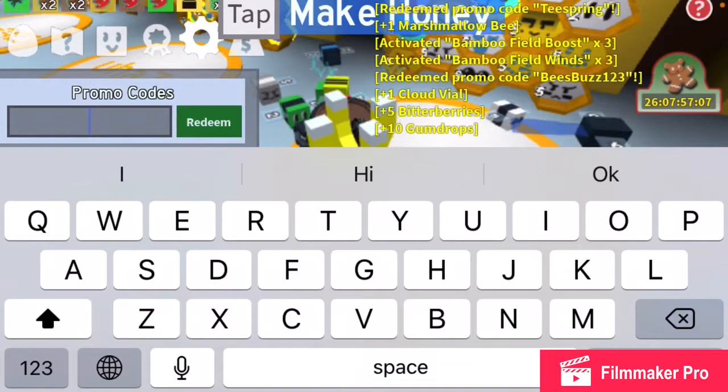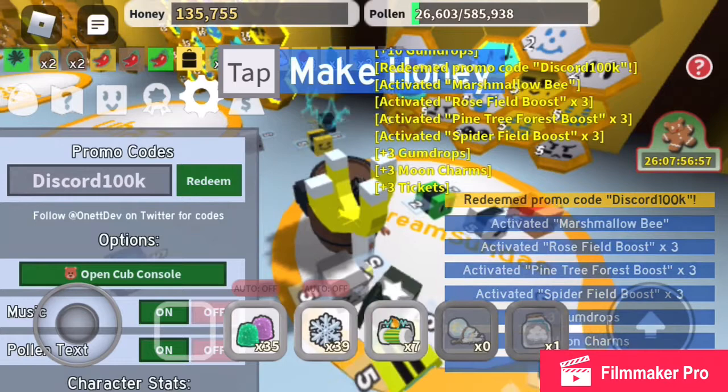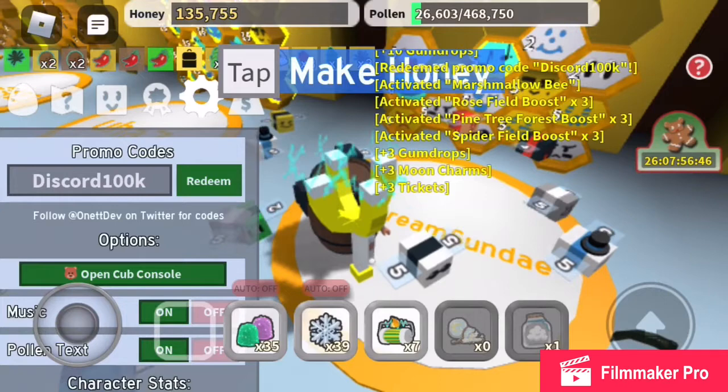Next is 'Discord100k.' Nice! I got an activated marshmallow bee, a rose field boost, pine tree forest boost, spider field boost, three gumdrops, three moon charms, and three tickets. I haven't unlocked rose or pine tree field, but that's okay.